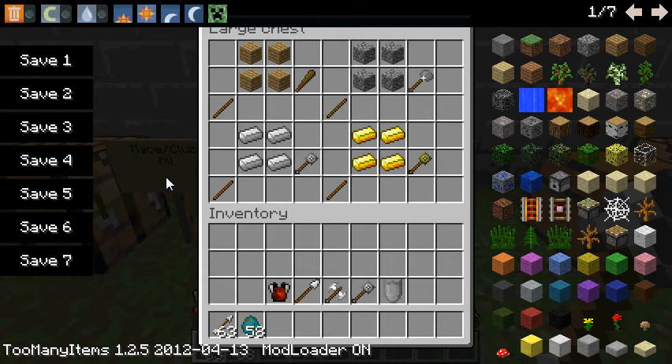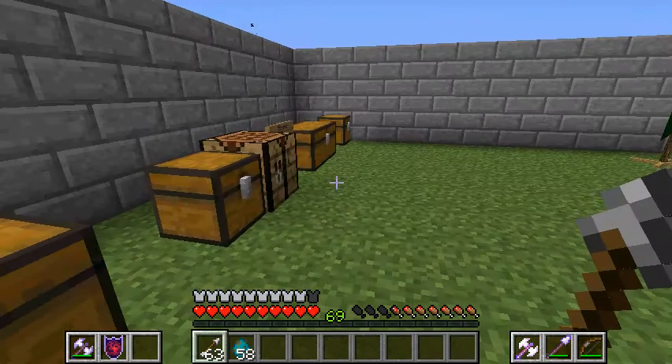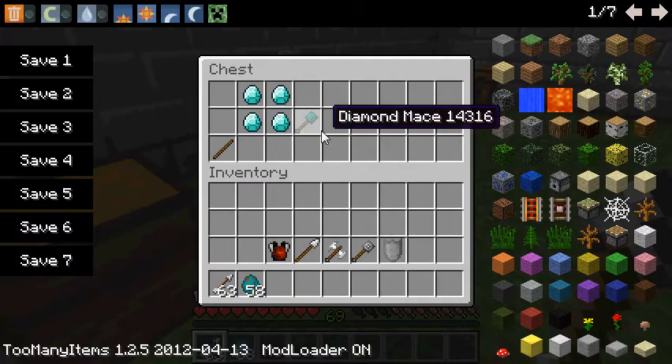A wooden club has the same damage and durability — all damage and durability is the same as the War Axes. I will be posting a link to the website showing all this in the description. Since damage and durability is the same but the critical is different: Wooden Club has a 5% critical chance to do the stun. Stone: 10%, Iron Mace: 15%, Diamond Mace: 20%, and Gold Mace: 25%. The Golden have increased criticals, but their damage and durability is a lot worse.